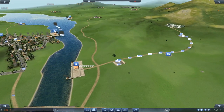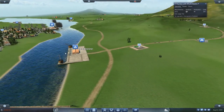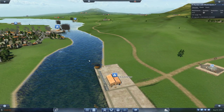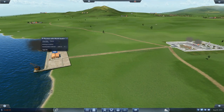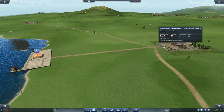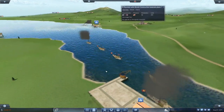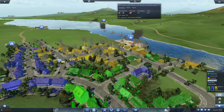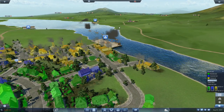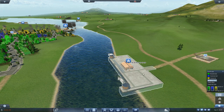I set up a stone mining operation at this quarry, shipping stone by wagon down to the docks. From the docks I set up a beautiful triangular route: the stone gets shipped up to here, directly connected to this materials plant. We turn the stone into construction materials, which get shipped directly to the industrial section of this town with really good coverage. Then the boat just has to come back and pick up another load of stone — a very efficient route, just one major problem.